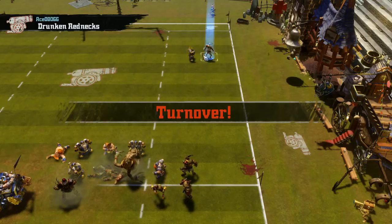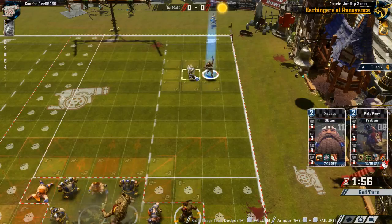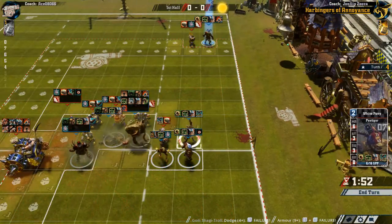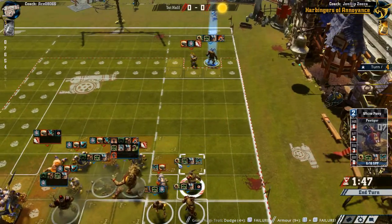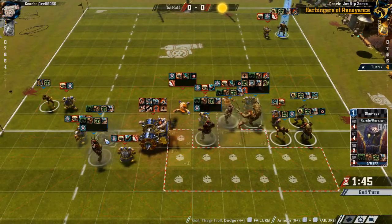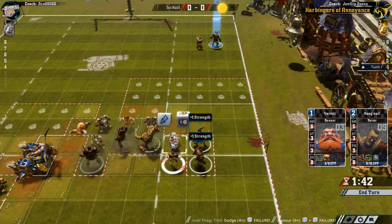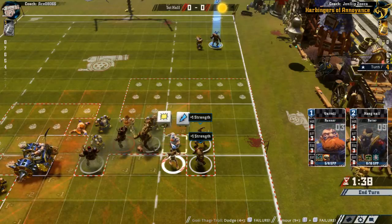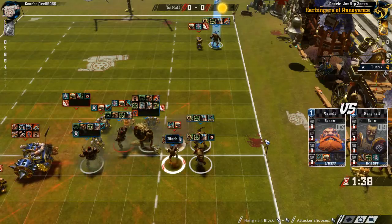Just a push here on a blitz would be enough. This guy's too far away to assist, but it would be nice to get him upfield in case we somehow lose the ball. Are we willing to make another block with block, two dice, in order to get him free? I think that's fair — that's good enough. This guy comes around here to prevent others from coming up and assisting.